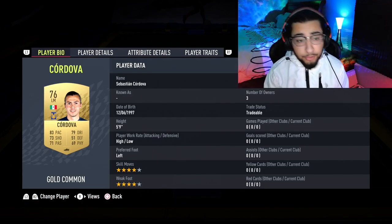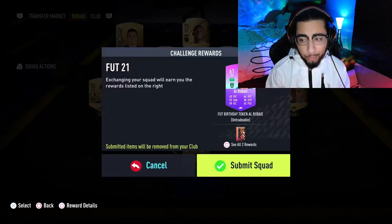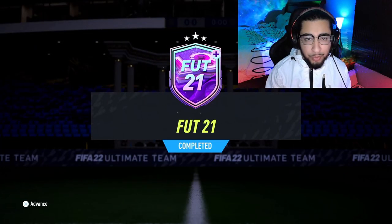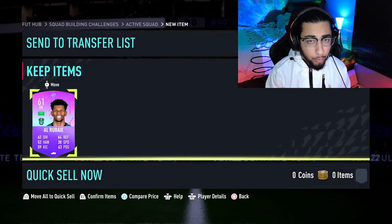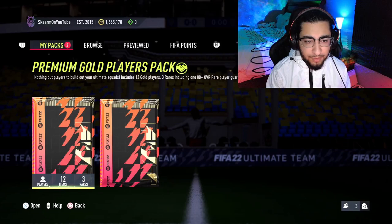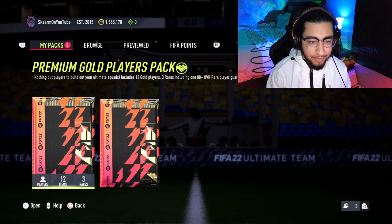There we go — that is the SBC completed. Let's get it submitted, claim the token, and open the packs. One more token for the club. Let's start off with the 25k pack. Like I said, the 85 times 3 pack is there as well.